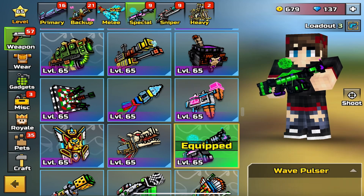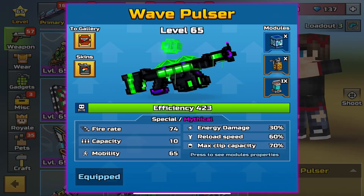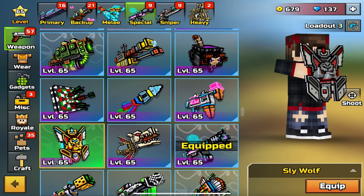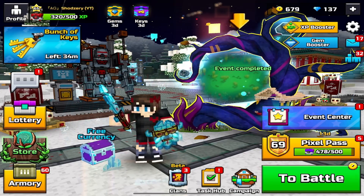This is my current raid loadout, but I'm gonna tweak it because I don't really want the Wave Pulsar — yeah, the Wave Pulsar needs to go. We're gonna use a Sly Wolf for this. Let me just hop straight into this match guys.